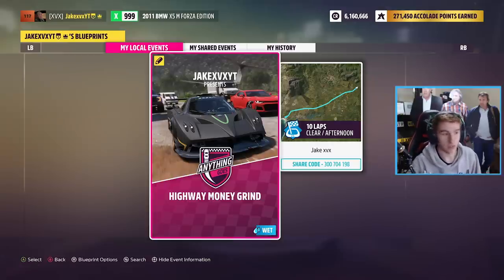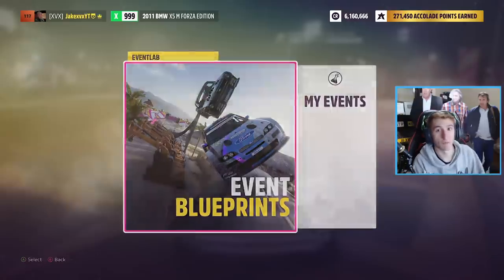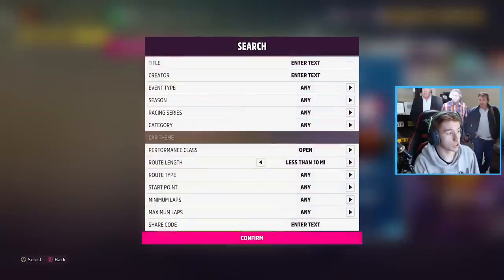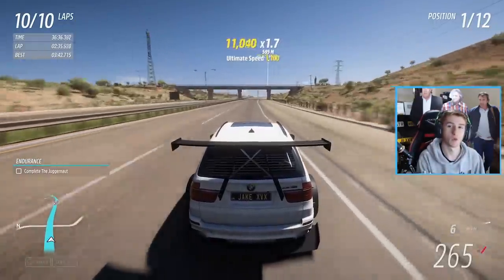There is a second way to get this race using the share code — you don't have to add me, just put in the share code: 300704198. Come to Event Blueprints, go to Search, go to Share Code, and put in that number. This will give you my race.